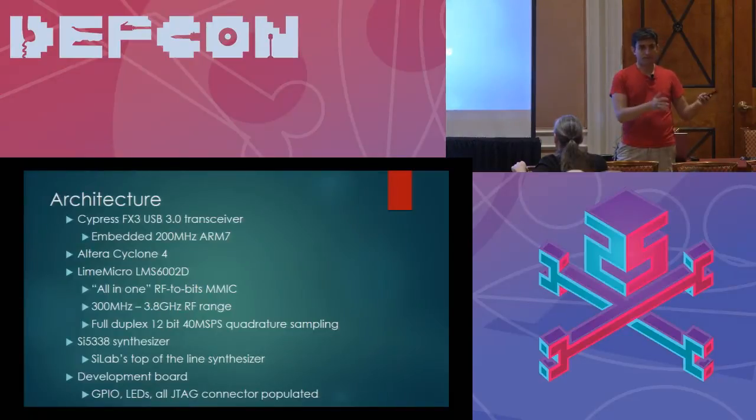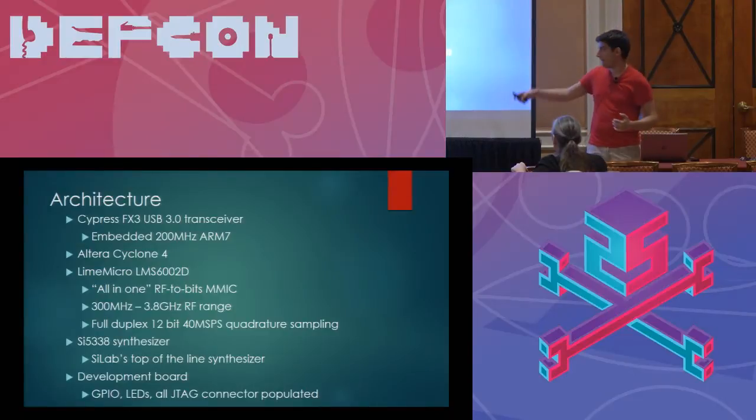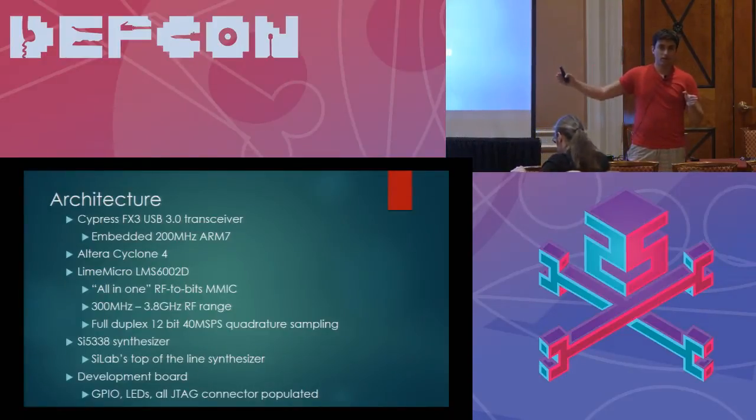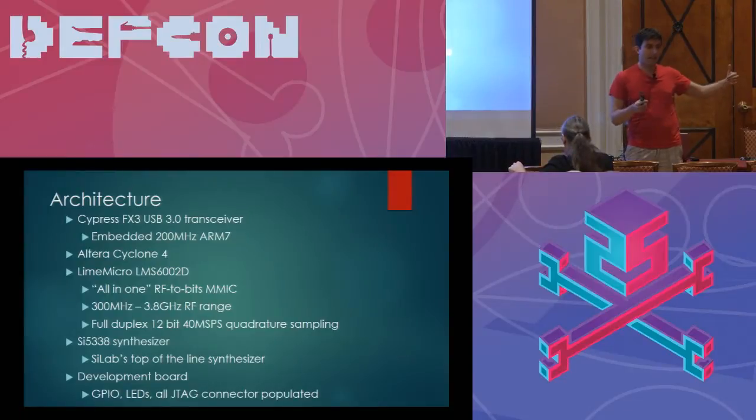We do not have an external LO board. There is a transverter board — the thing that takes RF and mixes it down to 300 MHz, or mixes everything below 300 MHz up to 1200 MHz. The transceiver chip is then able to see 1200 MHz, but what you're actually seeing coming from the antenna is below 300 MHz.